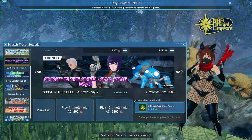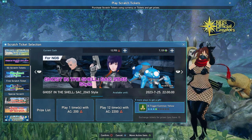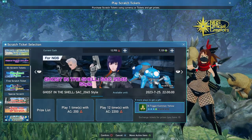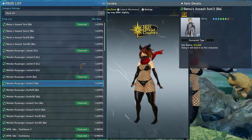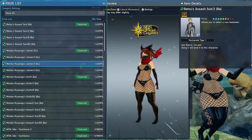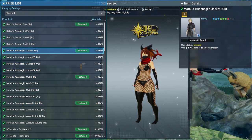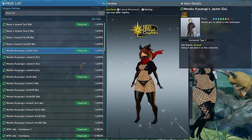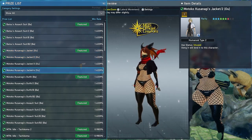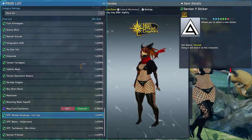The Ghost in the Shell AC scratch collab is going to be coming to an end, so if there are any items you want, it's going to be your last chance. There's some really fantastic stuff in here. If you've been scratching on this, make sure you use your select tickets to pick any item you want. Even if there's stuff you want to buy from a player shop, it's probably a good time to pick it up before it gets really expensive. Who knows if this collab will ever come back — items like Motoko's Jacket Outer, for example, look really good and will probably just rise in price.